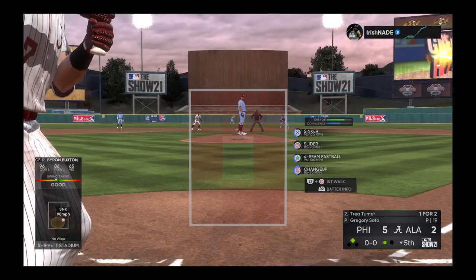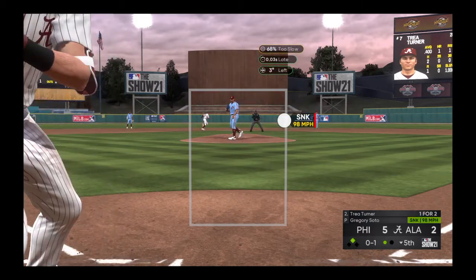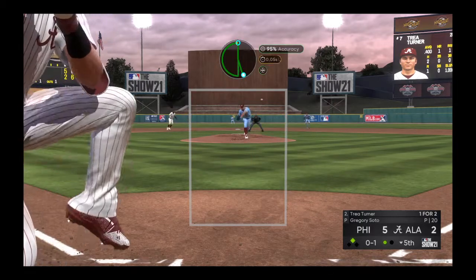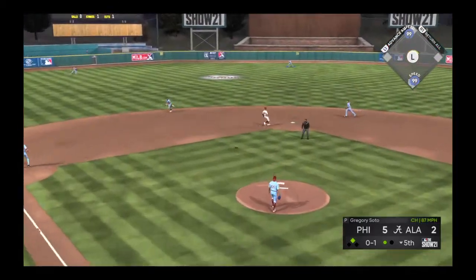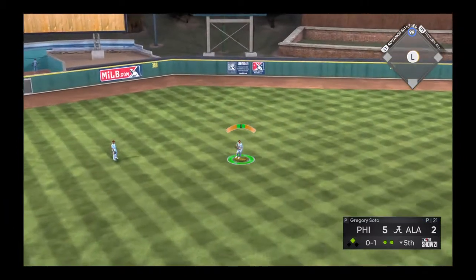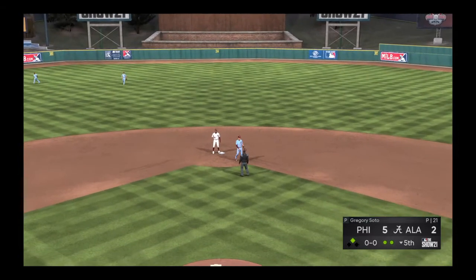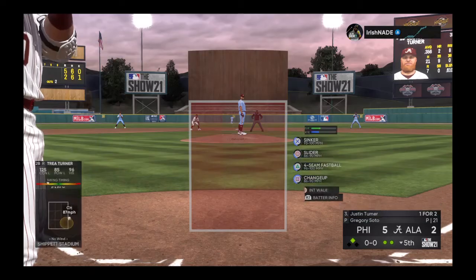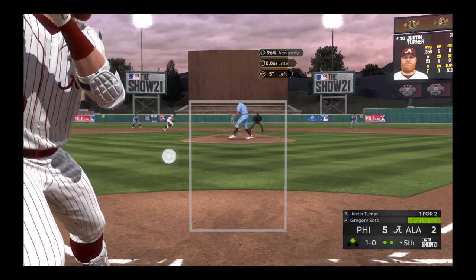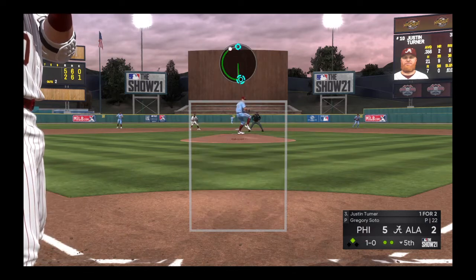With a one-out double, the first pitch to him is in there for a called strike one. One for two in the ballgame thus far. This one is hit high in the air out toward left center — the crowd giving chase, he makes the play, really had to hustle to get to that one. Two gone now, runner in scoring position with two men out. Digging in at the plate will be Justin Turner, as the first pitch to him runs a bit inside for ball one.